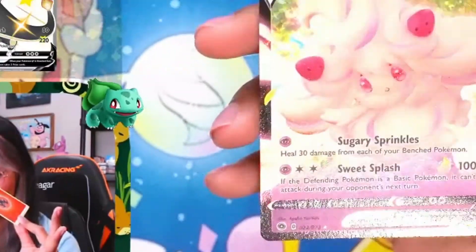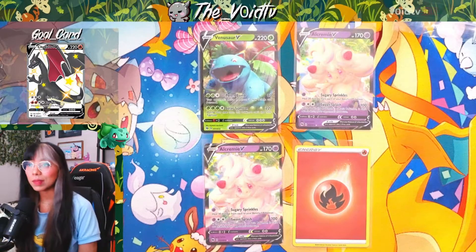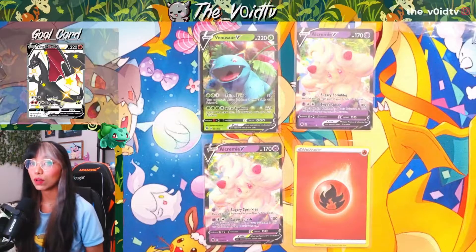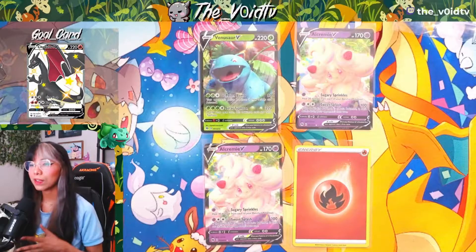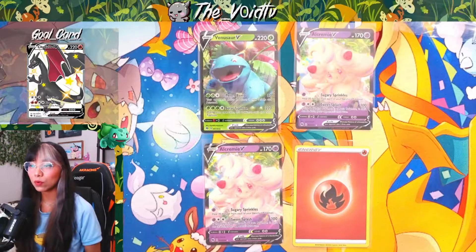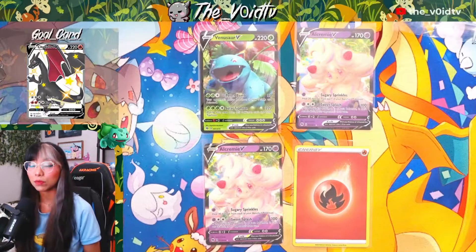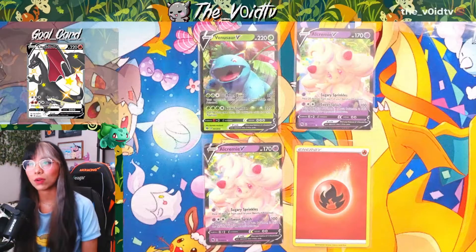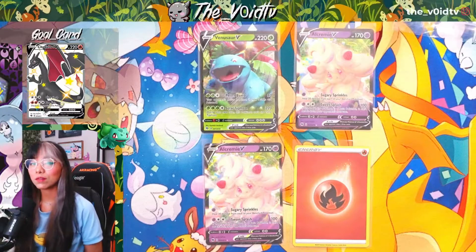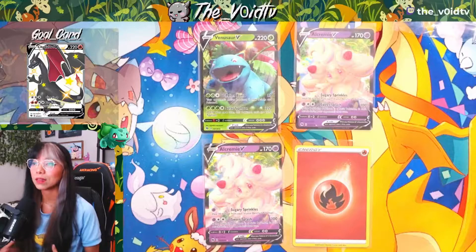Get away from me! So these are our hits from Champion's Path. We got a Venusaur V, two Alcremie Vs, and a Holo Fire Energy. Overall, I think the hits that we got were cool but they could have been better. Champion's Path is kind of hard to get pulls from, but overall I'm going to give this run a miss. Hopefully in the future when we open some Champion's Path boxes, we'll be able to get better pull rates and better luck.